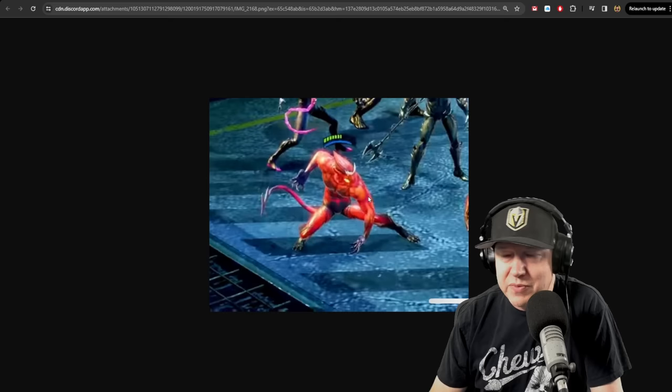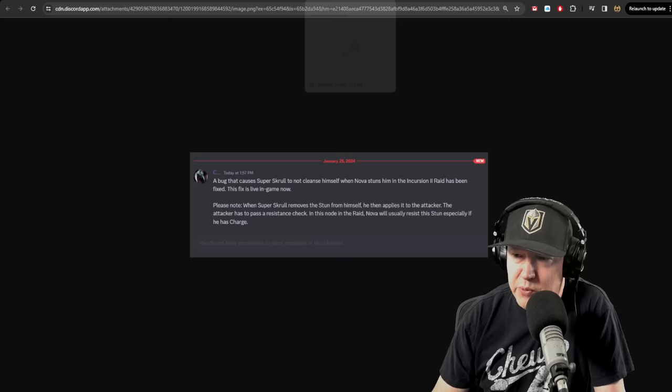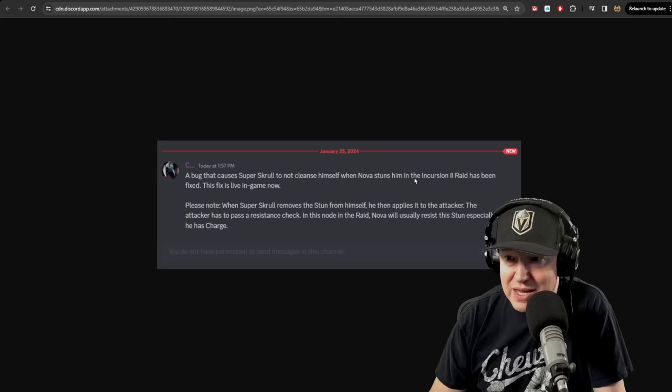There was a video on the official Marvel Strike Force YouTube channel that featured Hive Mind, and there was a brief moment where you could see Red Goblin. Hopefully we'll get some information about Red Goblin sooner than later. We got a message from Archangel: a bug that caused Super Scroll to not cleanse himself with Nova stunning him in the Incursion 2 raid has been fixed. The fix is live in-game now.